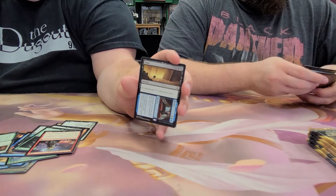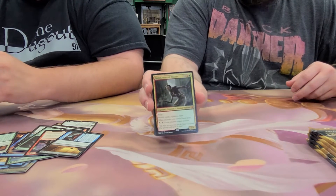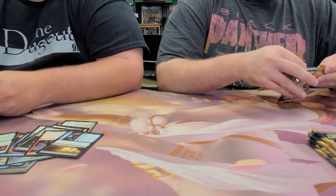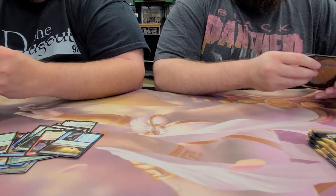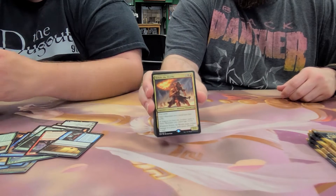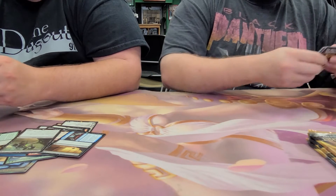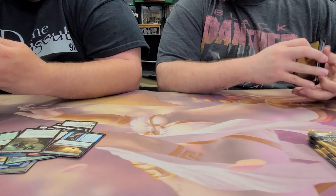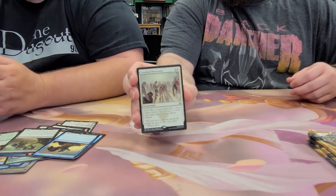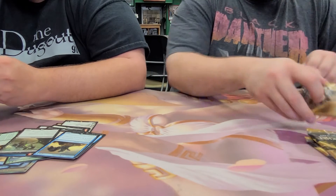We got Rags to Riches as the next rare, another Soul-Scar Mage, and a mythic — Samut, Voice of Descent. We got a Plague Belcher and an Unworthy. Curator's Mystery. Anointed Procession — I think without invocations this is the most expensive card in the set. They're still holding around twenty dollars. That's a nice hit.